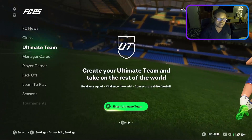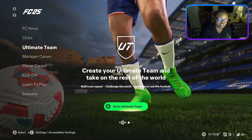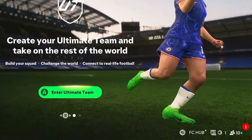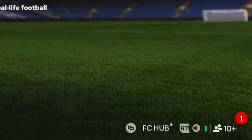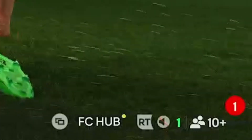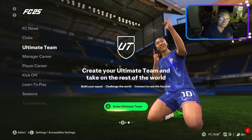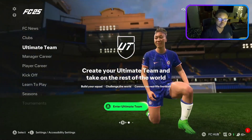So when your friend sends you the invite, it's going to pop out at the lower right corner of your screen. As you can see, there's a red dot with one notification inside. Now you press the RT button or the option button on your controller to pop out this menu.